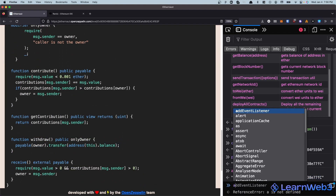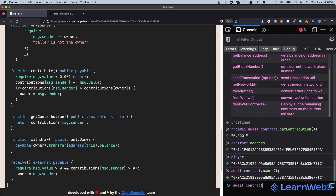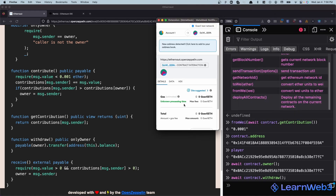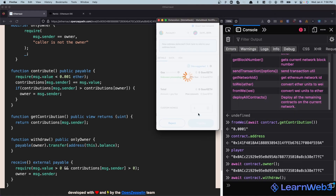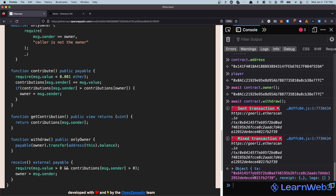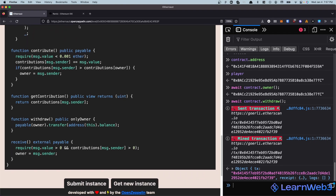Now we need to reduce the contract's balance to zero. We can do that now that we're the owner - we just call contract.withdraw, which will send us all the ETH the contract holds. Let's wait for this transaction to be mined. What it's doing is taking the owner address and transferring it the balance of address(this), which is the smart contract itself.